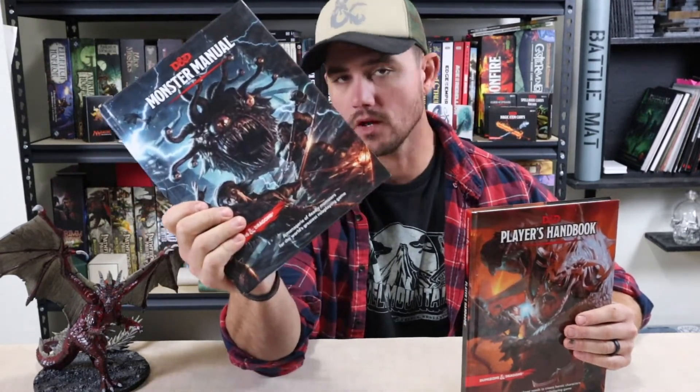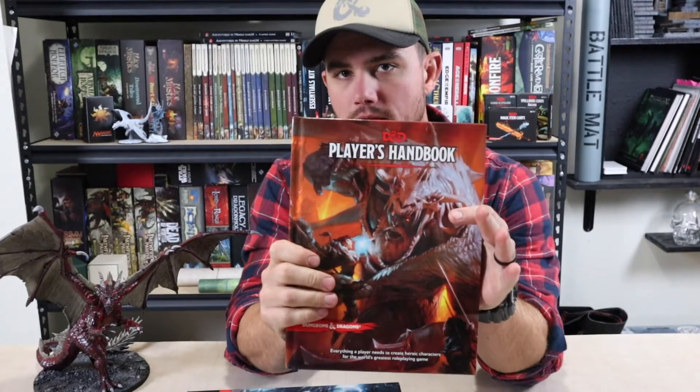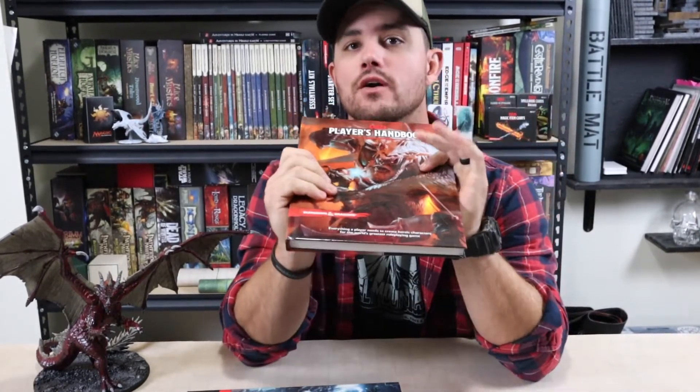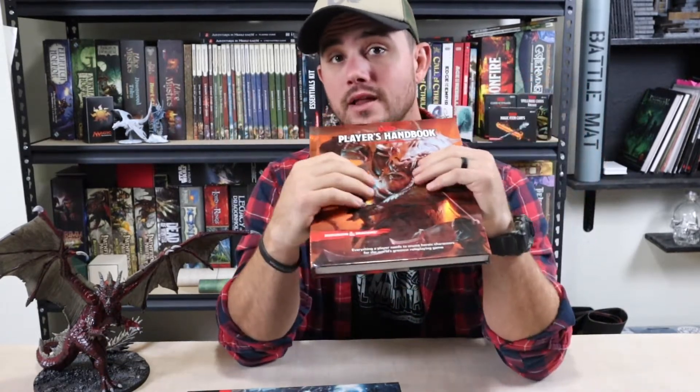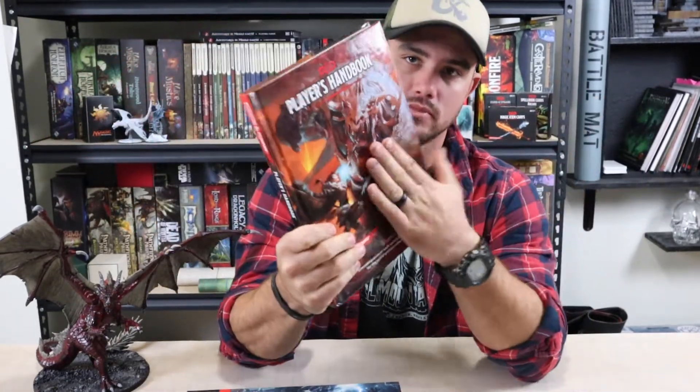You also need a bestiary — the Monster Manual — which has all your monsters and bad guys that you'll be fighting throughout the game. And if you're a player, you really need the Player's Handbook. It's full of your races, your classes, the things your character is going to be and play, the spells you're going to cast, the rules for playing your characters in combat, and all the equipment and items you can equip to your character.